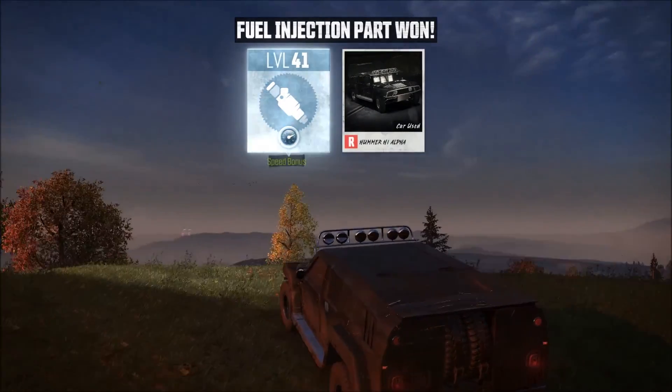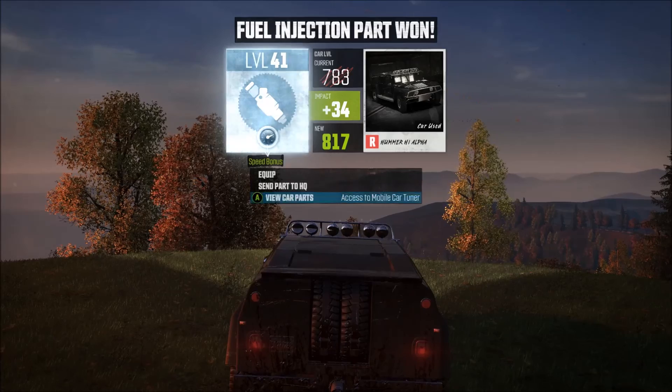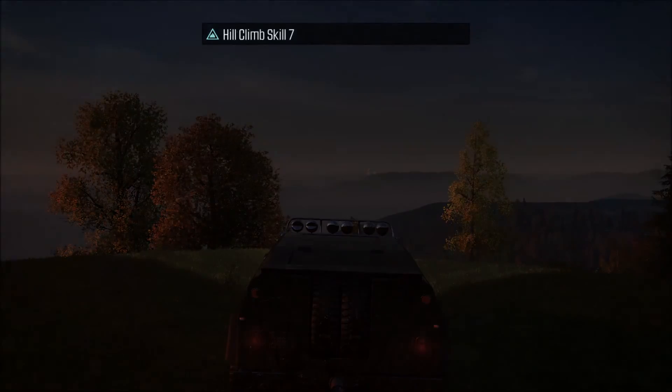I'll go to the view car parts to show you — this is level 783 to start with, and that boosted up a little bit. Still just a level 41 platinum, but every little bit helps and it'll make it that much easier to get up the hill next time.